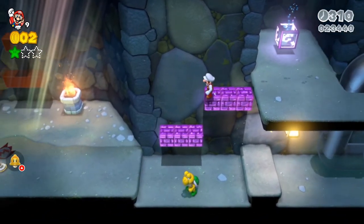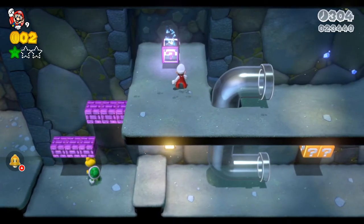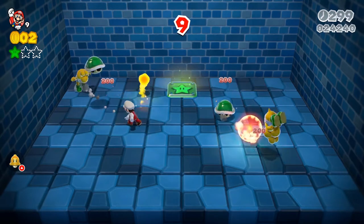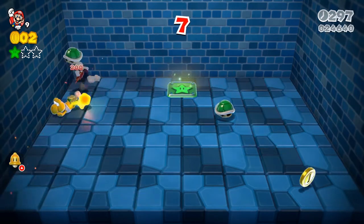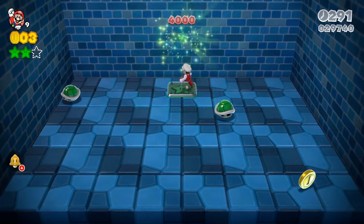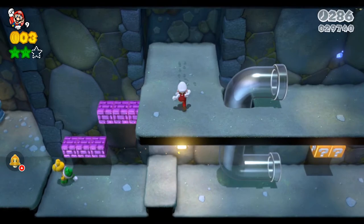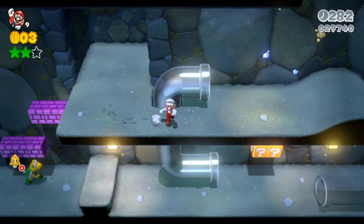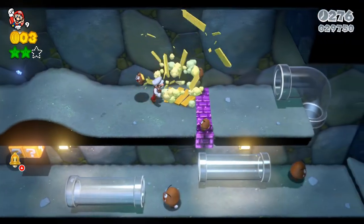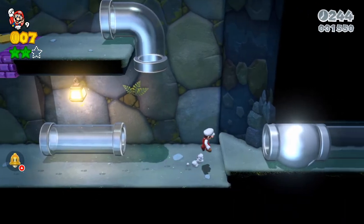Just to show you guys — this is where we came from, that's the flagpole, and this is where you get your second green star. You want to jump in here and you have to defeat the Koopas very, very quickly — and grab the star in time as well. It's quite easy, there's no real special tips. I would just recommend using fire Mario so you can burn the Koopas really quickly.